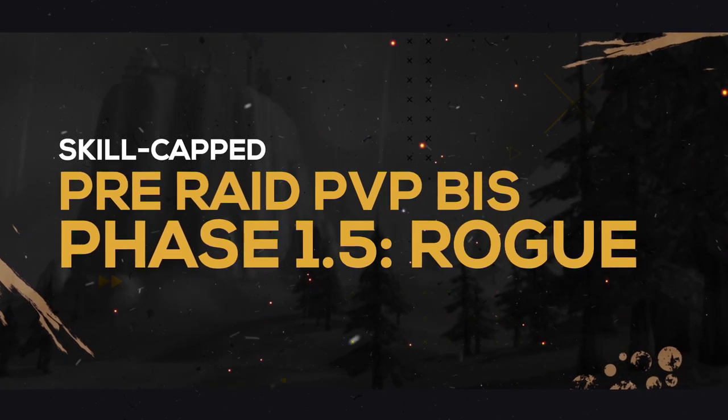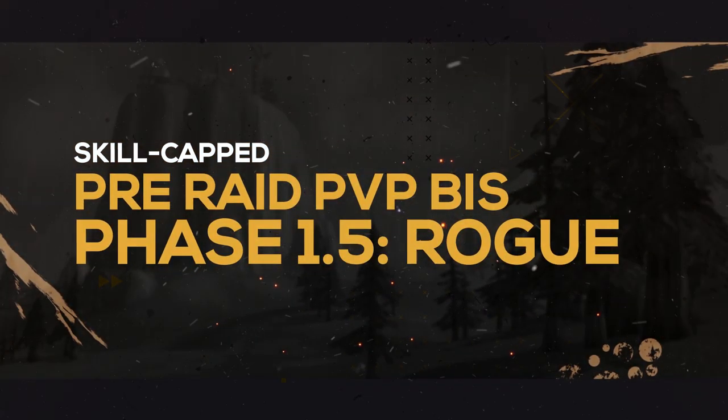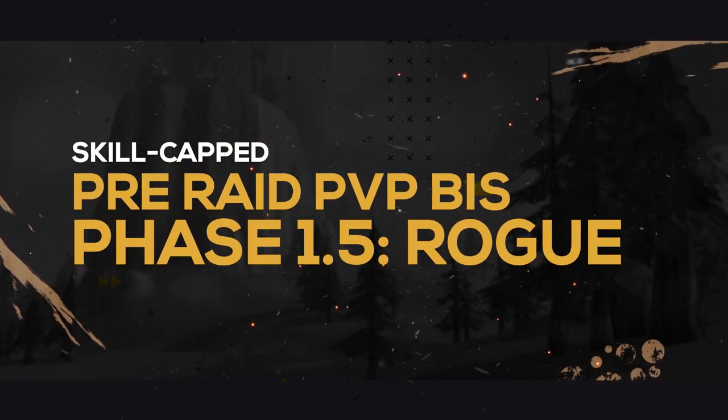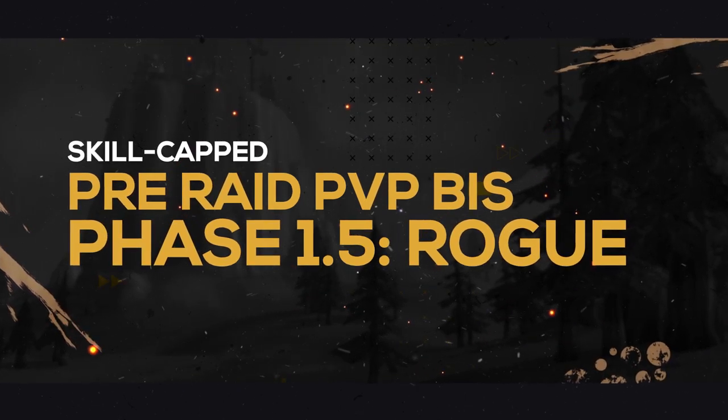We cover stat priority and then what pieces of gear you should look to be obtaining along with where you get them. In today's episode we're going to be taking a look at Rogue, but more specifically Dagger Rogues. As for PvP, Dagger is the go-to specialization.